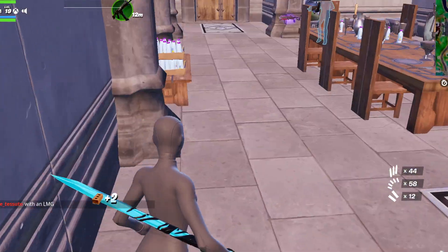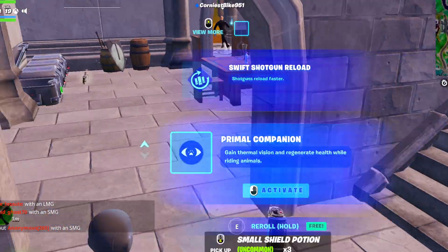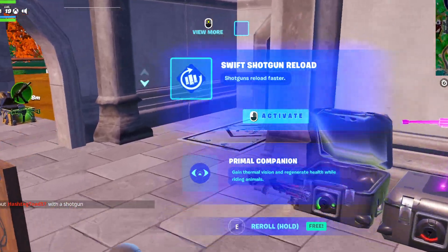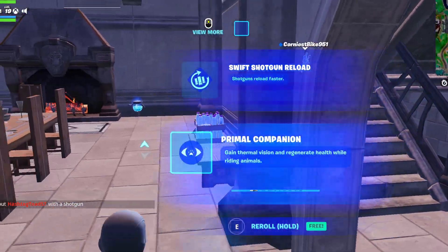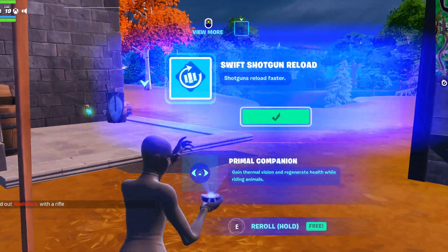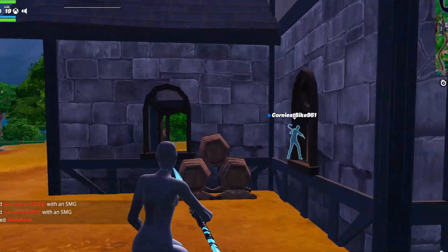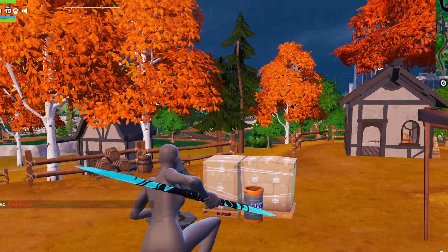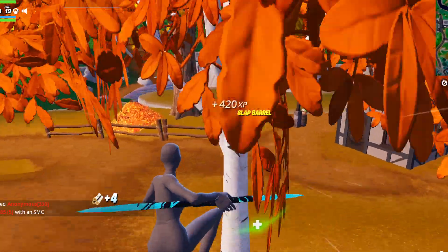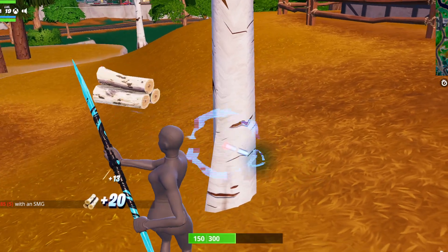There are also new vaults and new augments. One augment called Primal Companion Swift Shotgun Reload makes shotguns reload faster, grants thermal vision, and regenerates health while riding animals. Speaking of riding animals, raptors are back in the game, and for the first time ever Epic has finally let us ride them, which is really fun.